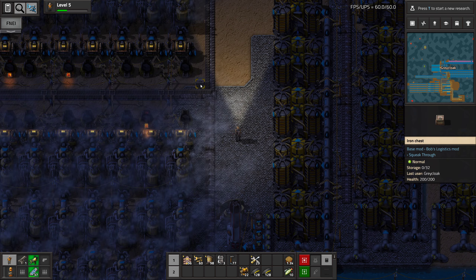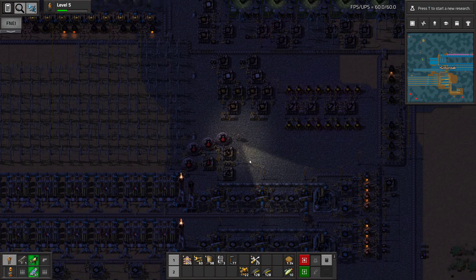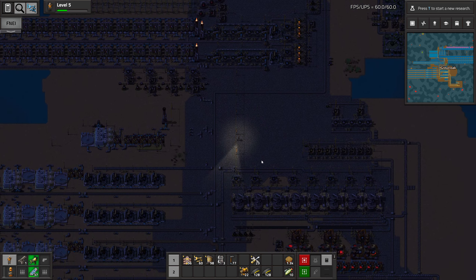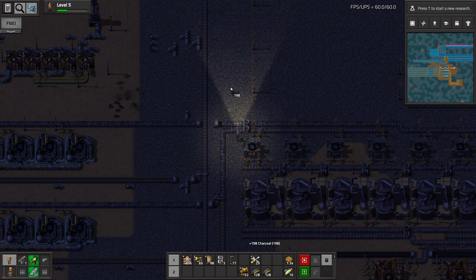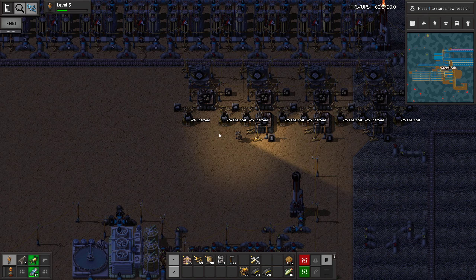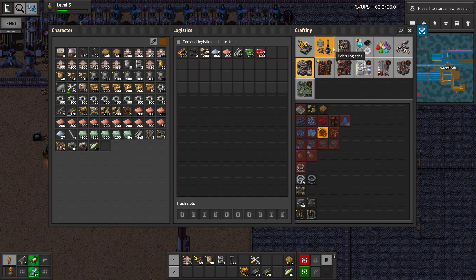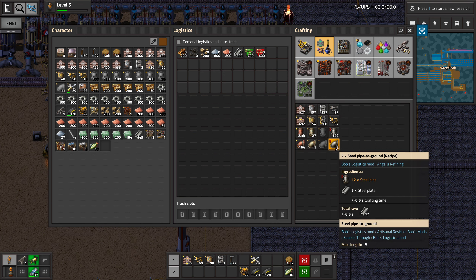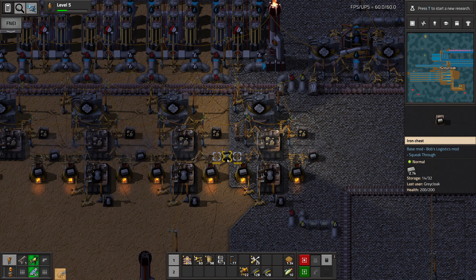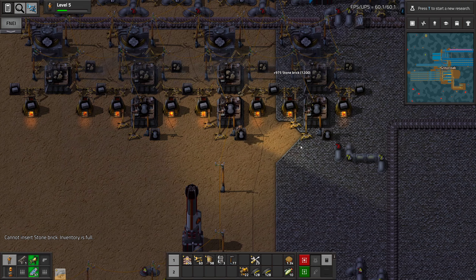Let's put a chest right here with those steam engines and forget all about them. And we need fuel. Do we have some somewhere? Do we need more pipe? Yep. That's a lot of pipe though. Let's make some of it into underground. We need the brick for that. We'll need more brick.